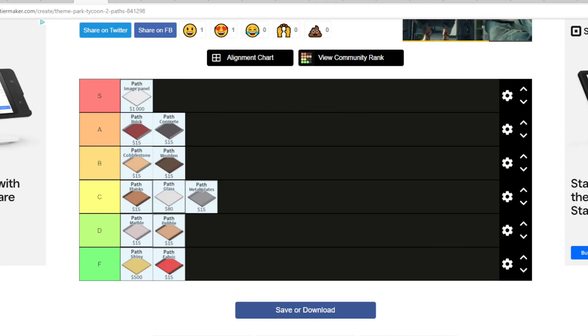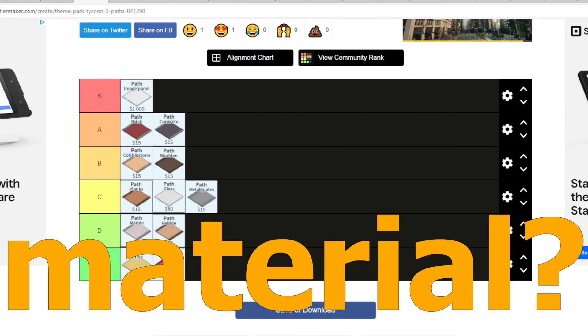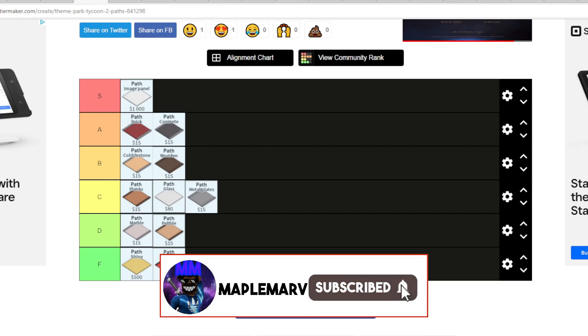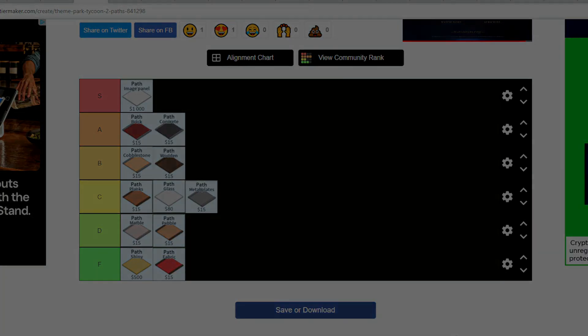I'm putting the image panel path on S because you can make your path into whatever you want — it can make it look even more realistic, like a different kind of material. Anyway, that's my tier list for the paths. This was a very random video but I wanted to do it. Thank you so much for watching, check out my Discord server, and I'll see you soon.